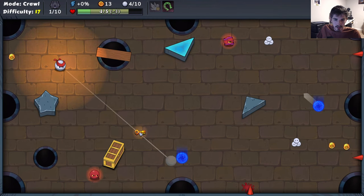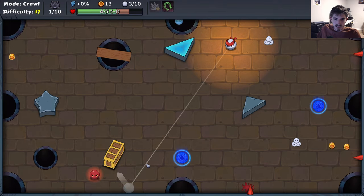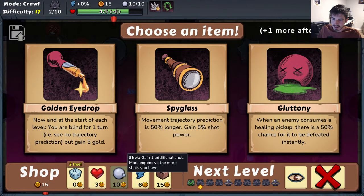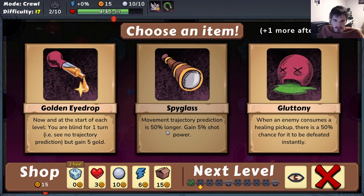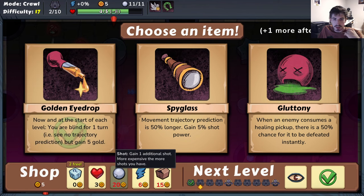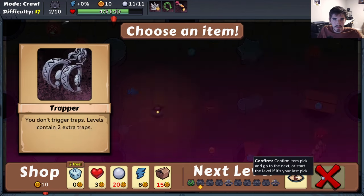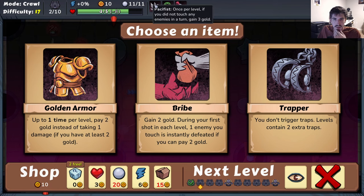I've played a few games here and I think it's a little too easy to start, but I've gotten the level ups in difficulty now so I think it's good enough to have a competitive game - it's actually pretty tough, that's the hope at least. We can do Spyglass which gives us better movement trajectory predictions. At the start of each level you're blind for one turn but you gain five gold - that's actually pretty good. Get an additional shot down here. Anything you buy from shots and power and whatnot is all permanent, so that's very good. Got to invest early. Pacifist is pretty good - if you don't touch anybody in one of your shots you get three gold, not bad.